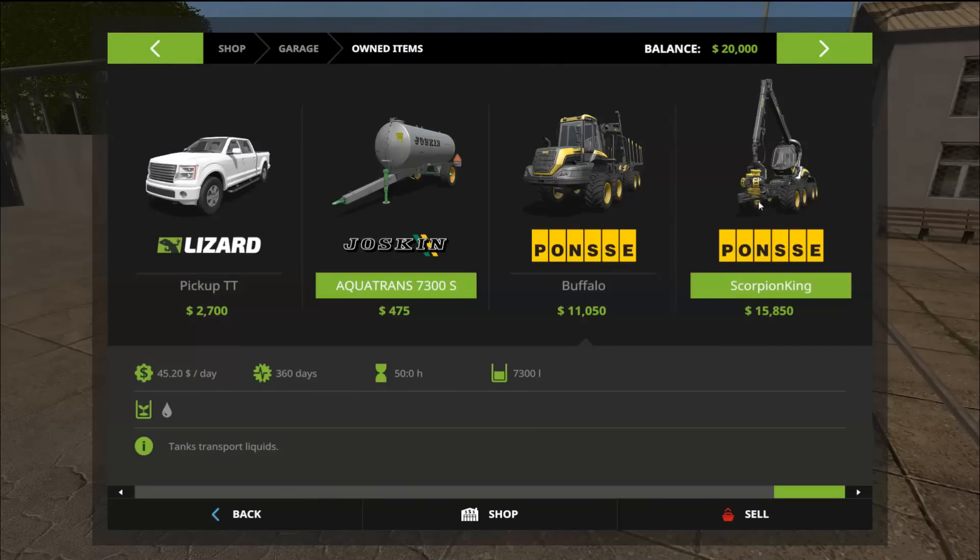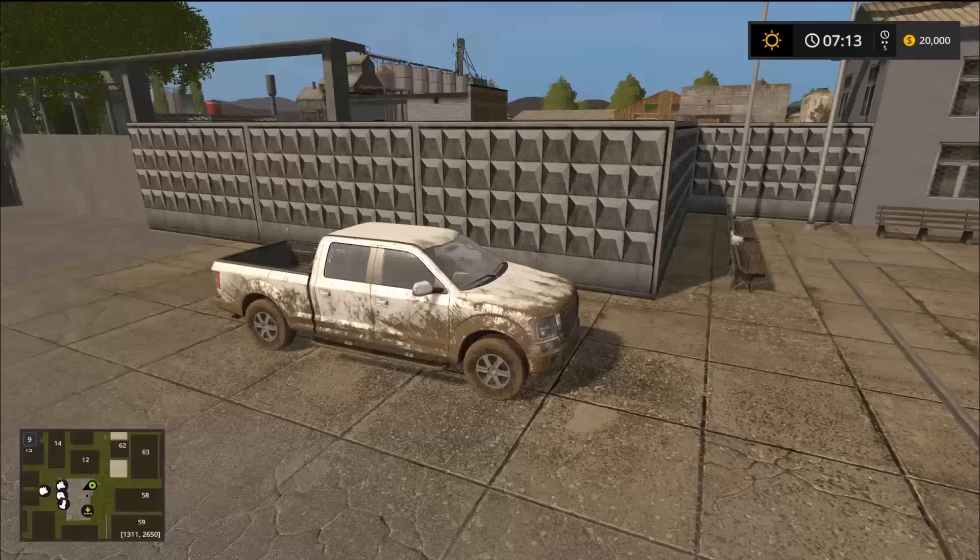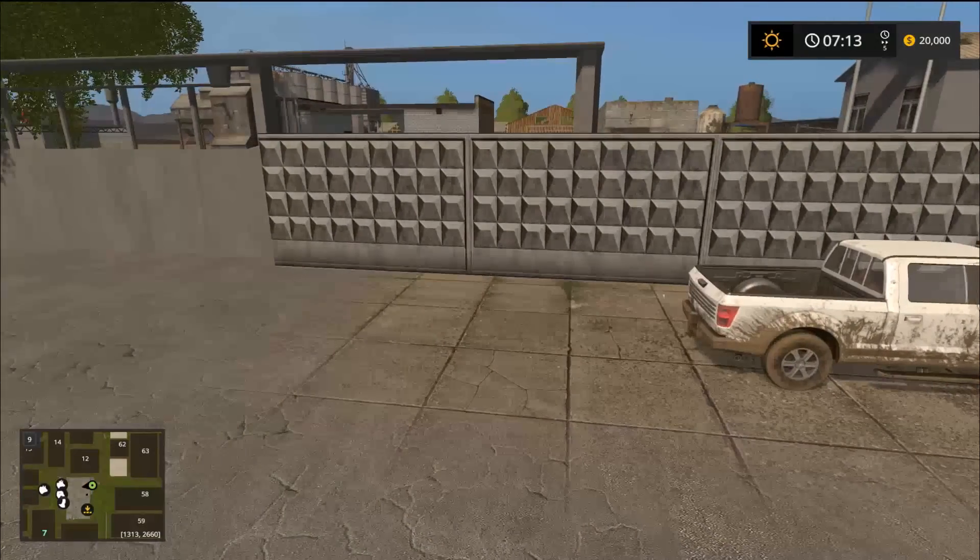And we have a Buffalo and a Scorpion King to get into that forestry, which will bring in some quick cash. Like I said, some of their mods are embedded right into the map, so that's fantastic. Let's take a look at the farm.